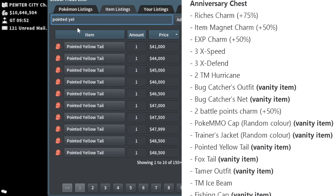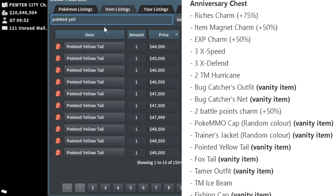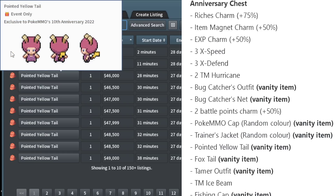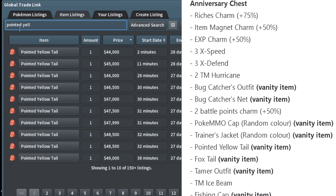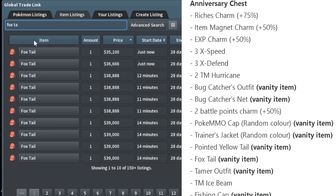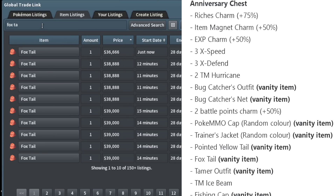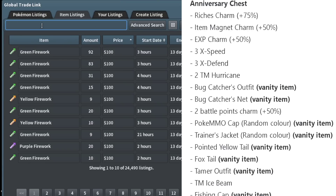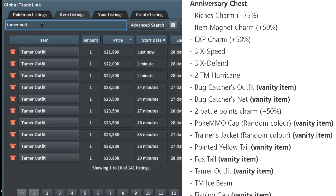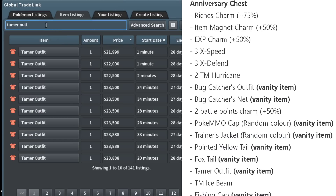The Pointed Yellow Tails is obviously just the Pikachu tail. I'm not a huge fan of Pikachu in general — he's the mascot but he's kind of a boring Pokémon to me — but I think this looks pretty cool. It has a really stark design; I'm a huge fan. The Foxtail is also a cool vanity to pick up, probably a good investment. Animal vanities are always interesting. Tamer Outfit — I don't know if it goes with the Foxtail specifically; it's kind of its own standalone thing. It's red and black so honestly, can't go too wrong.